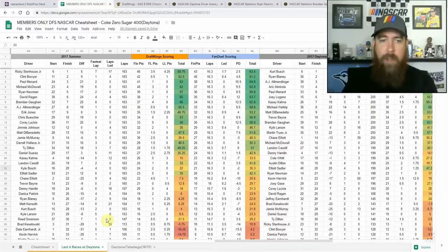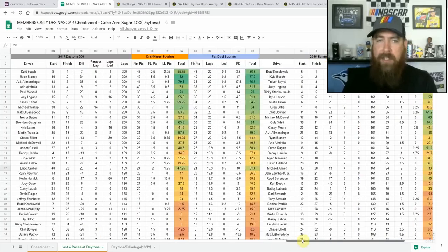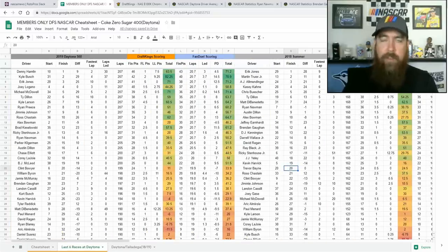Strategy is a little bit different. Looking at the last six races tab on the cheat sheet, the big difference is we don't see dominators. There are only 160 laps in this race, not as many laps as the Daytona 500. Drivers can go from the back to the front in three to four laps with the drafting at Daytona, so we're not really looking at dominators. Place differential is going to be king this week — lineup construction is going to look a little different if you haven't played super speedway DFS NASCAR before. I'm going to be talking about leaving salary on the table as well.